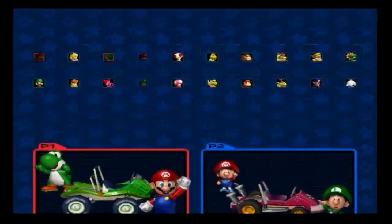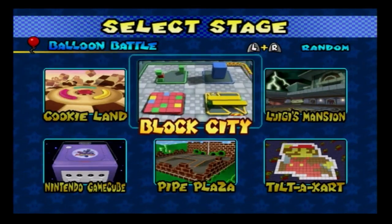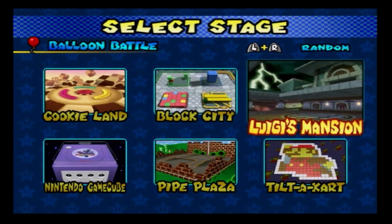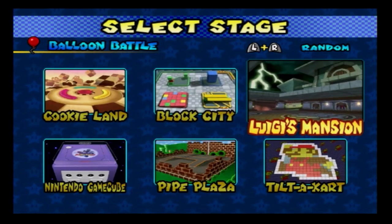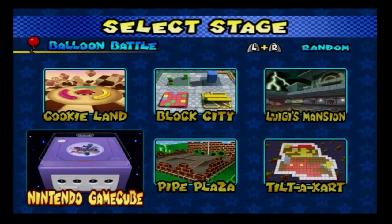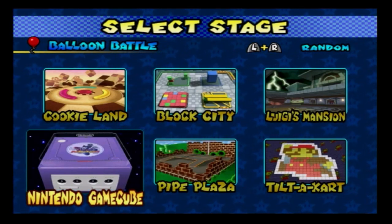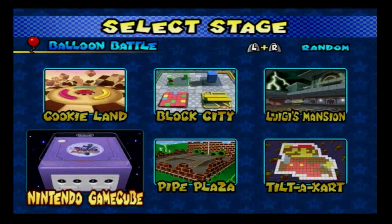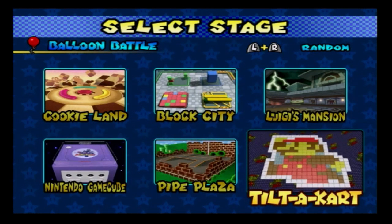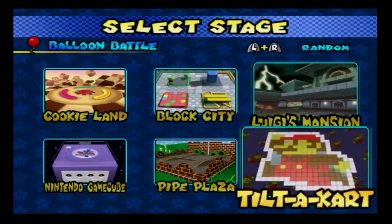We have all these courses here: Cookie Land, Block City, Luigi's Mansion — to unlock Luigi's Mansion you have to do the 150cc or Mirror mode — I'll put a caption in the video. There's also Nintendo GameCube, Pipe Plaza, and last but not least Tilt-a-Kart, which is also unlocked. We're going to do all these tracks in order.